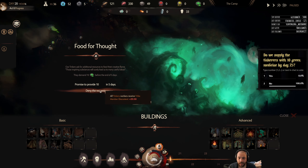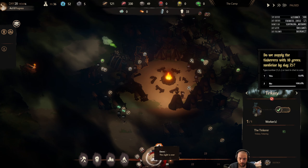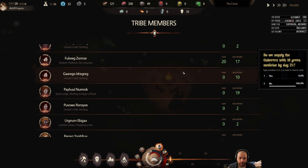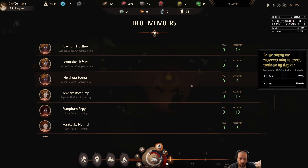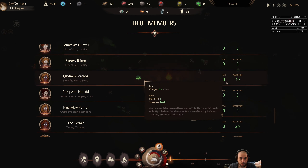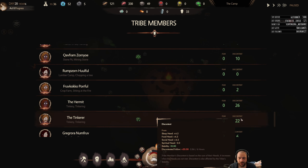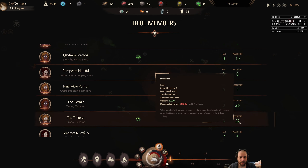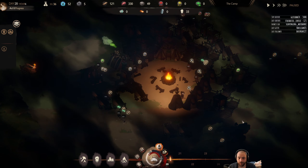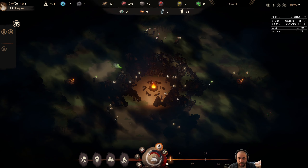It looks like we're going to deny the request. As a result of denying, if we take a look at the Tinkerer and the Hermit — those are the two tinkerer workers — their discontent is up 20, but it does decrease. It is a temporary penalty, so it's not a big deal, because tribe-wide discontent is very low.